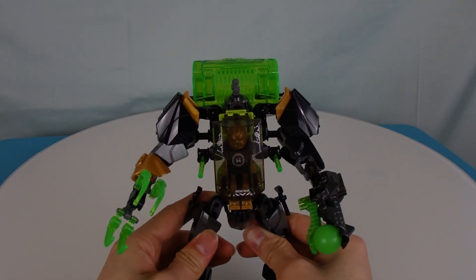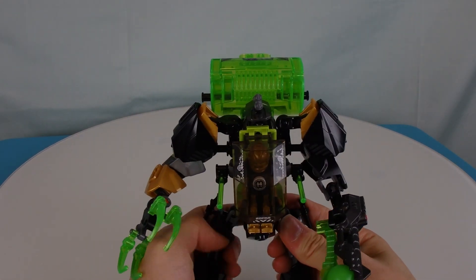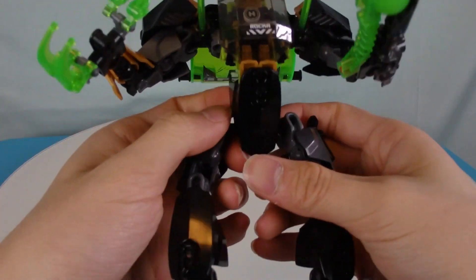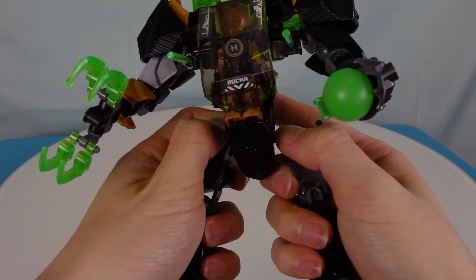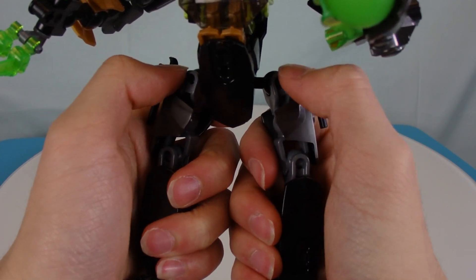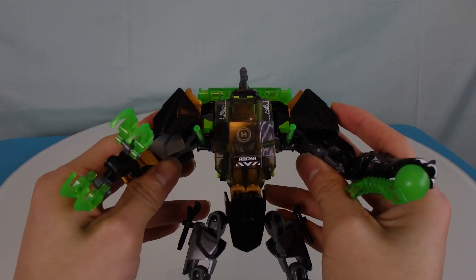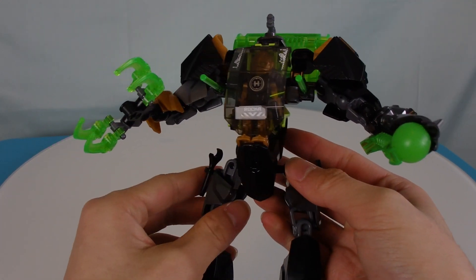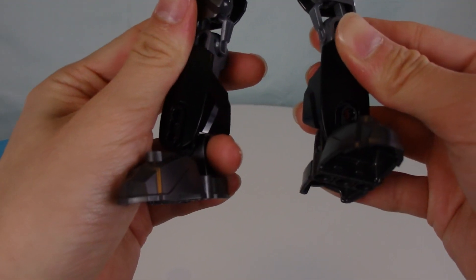We'll look at the Raka minifigure in a bit. For now I just want to show you the Raka Stealth Machine itself. The first problem I already see is it's quite heavy, and because there are no friction adders, it's actually causing the machine to fall backwards very easily - very loose. They definitely should have added some friction adders to keep the machine steady. But I like what they've done with CCBS - they've turned the CCBS stuff from making normal figures to now using these to make battle machines. Pretty cool.